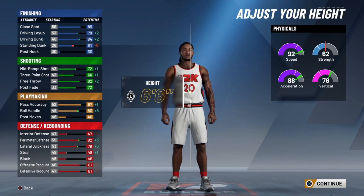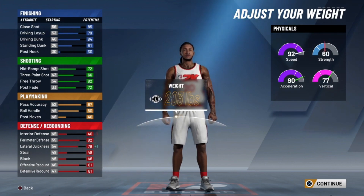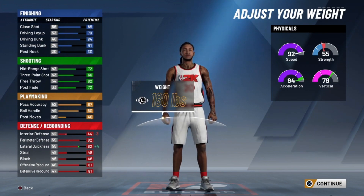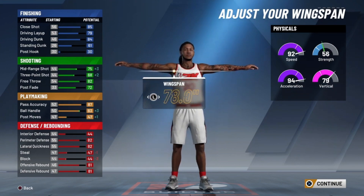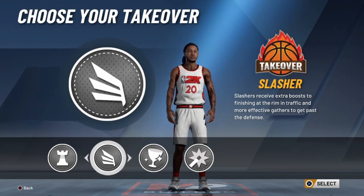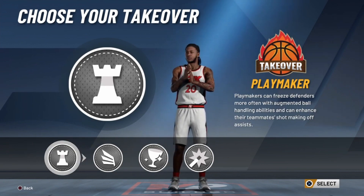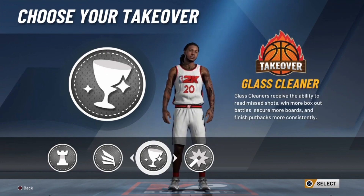This is the most important step of making this build. The only way you get the name two-way slashing playmaker is you have to make this build 180 pounds. You might ask why — but if you're trying to get the name, make him 180. At 6'6 and 180 pounds, you're a small forward — you're not as skinny as you think. If you go over 180 pounds, you will not get two-way slashing playmaker; it'll either call you a two-way finisher or just a slashing playmaker.